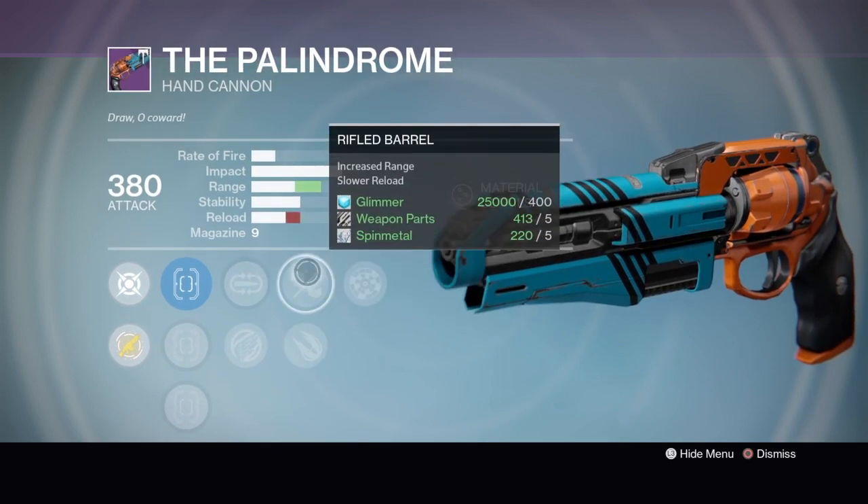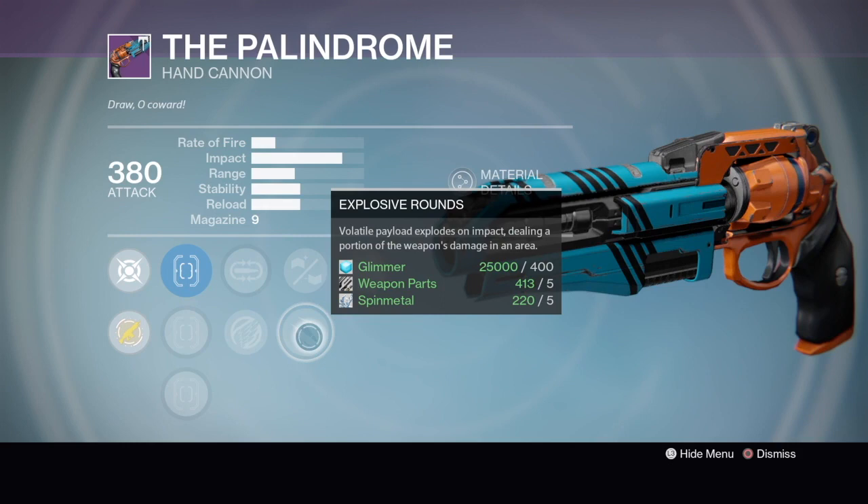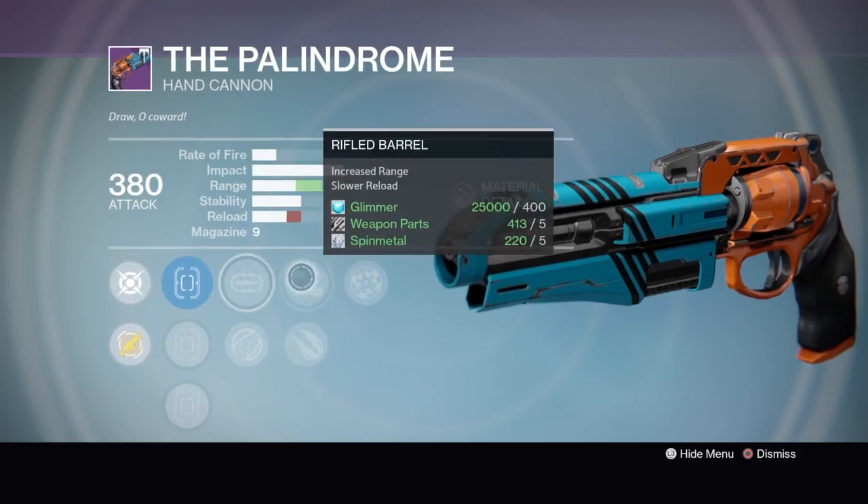It's got Rifled, which is the best range perk — or best perk on hand cannons in general. And Explosive Rounds, which is good for PvE; it's kind of underrated. Explosive Rounds have no range falloff, so that's good for PvE, maybe in the raid machine encounters.